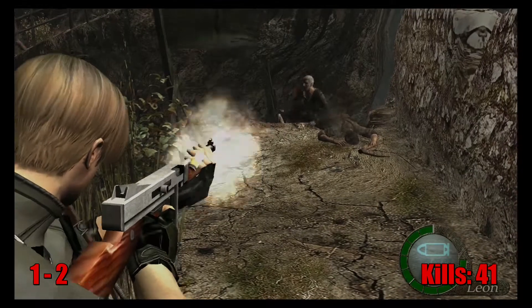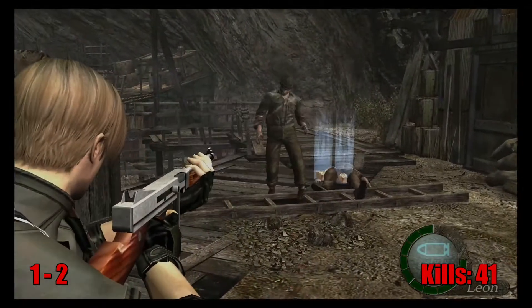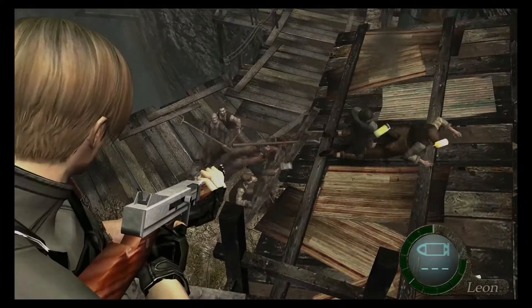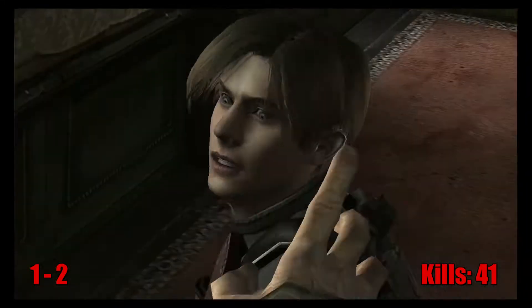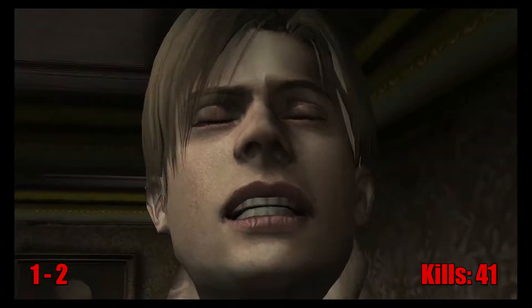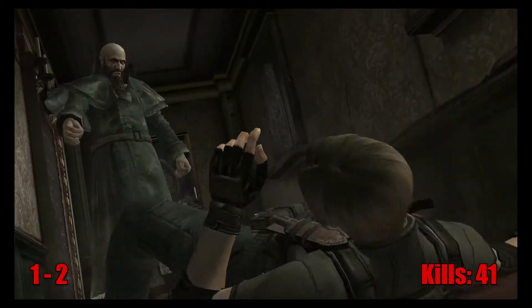The remainder of chapter 1 doesn't need much explaining. We wake up, meet the merchant, endure our second gauntlet of enemies, shoot some fishies, and have another run-in with El Gran Queso. He choked Leon so hard blood almost shot out of his eyes, but like the big poo brain he is, he let us go.